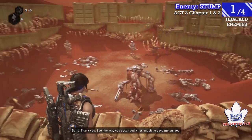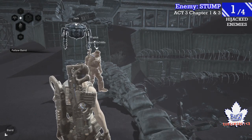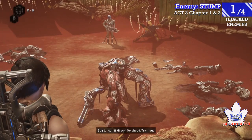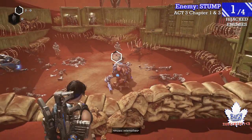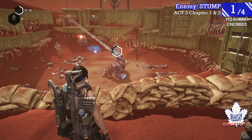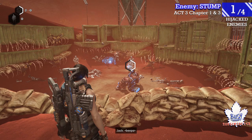Remember, you have to get a kill with the hijacked enemy — it's not just hijacking him that gives you progress, you have to get a kill with it. I suggest you look at the progress bar afterwards to make sure the progress counted. As you see there, he just got a kill and that should make the progress go up.